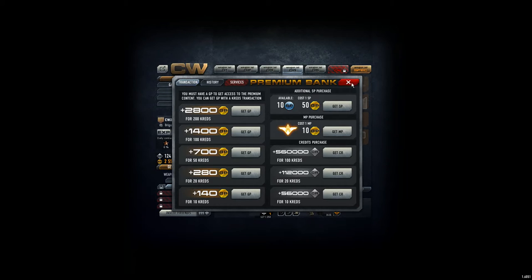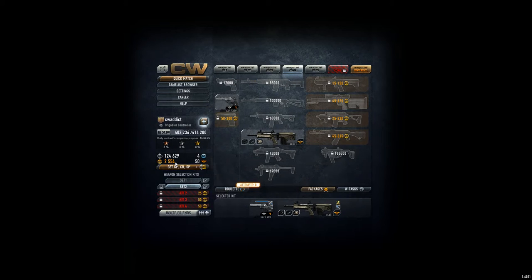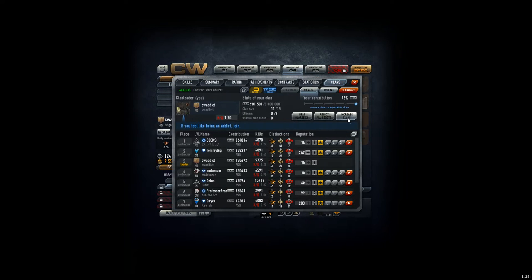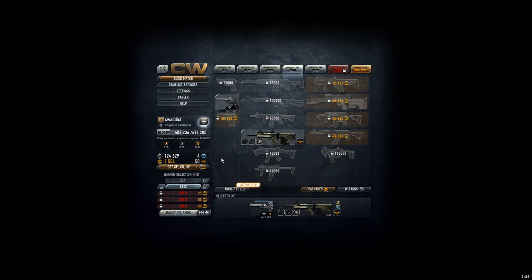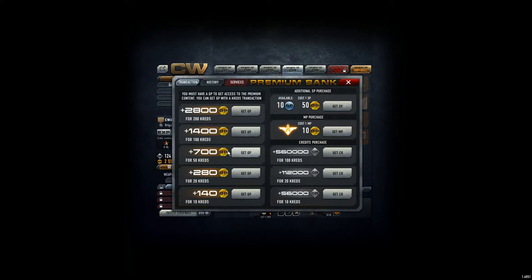CVAddict here. Since we now have two and a half thousand gold points for the CVAddict account — let's say for addicts — I plan to use the gold points mainly for the clan, so the clan can increase the number of players. Five slots cost 300 gold points, so 2,100 divided by 300 is 7, meaning space for 35 people. I still have 50 credits to get 700 more probably, but I'll keep those maybe for 700 gold points.